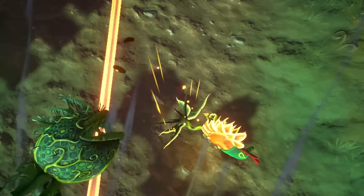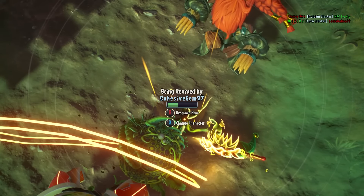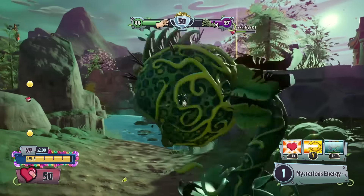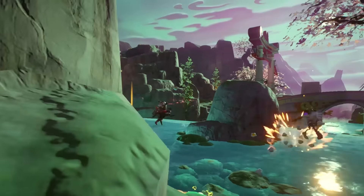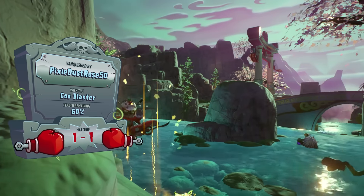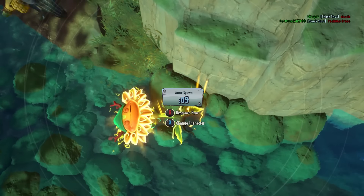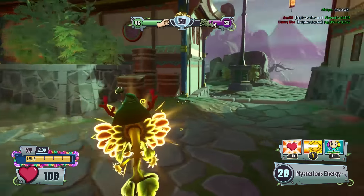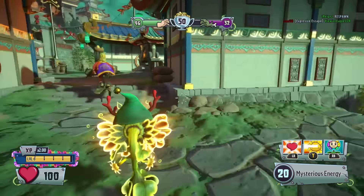It should be worth maybe 100,000 or 150,000 coins, because even though it's still a new ability, it's very similar to what the other abilities were. Now if it's a different ability we've never had before — for example, the super guided ultra ball actually follows the plants, which is totally different — then that one should be worth a bit more. But even then, is it worth 500,000 coins?